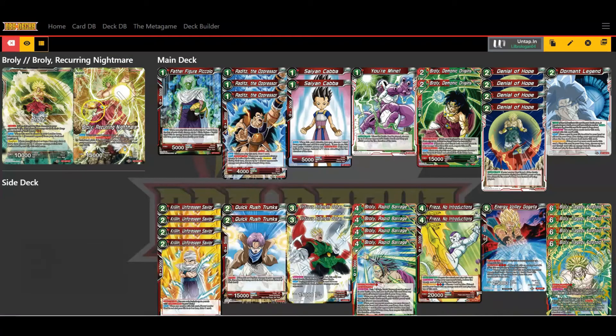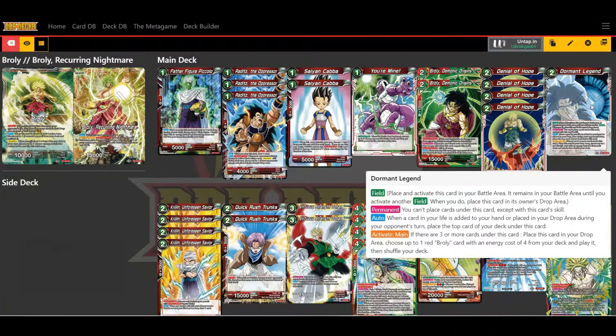Right off the bat we're gonna look at our leader card. First, he's a critical striker, so if you deal any damage to your opponent, they'll immediately have to place their life in the drop area. His auto is: when this card hits the field, place one Dormant Legend card in the battle area and activate it.